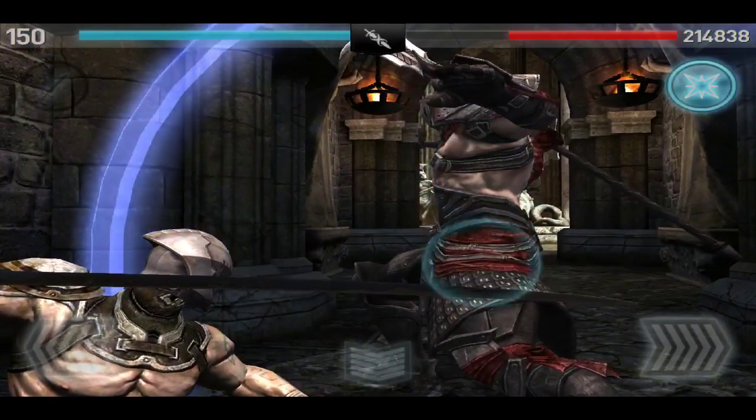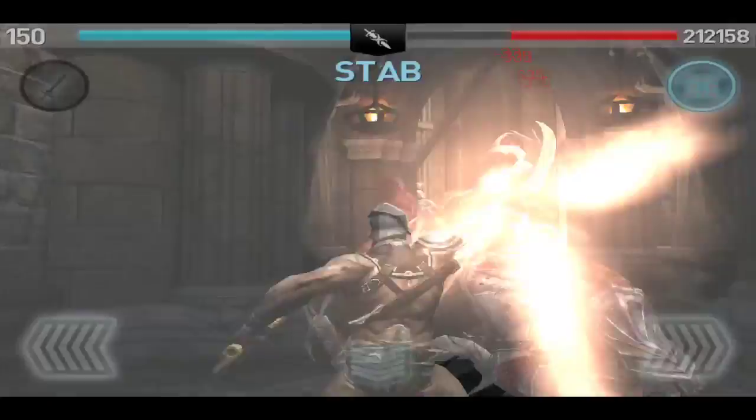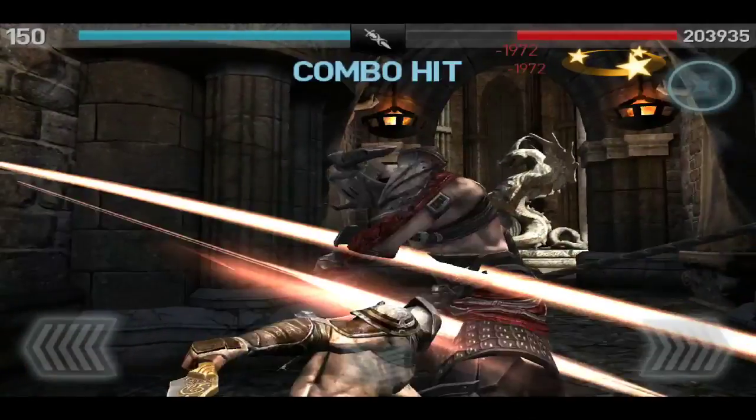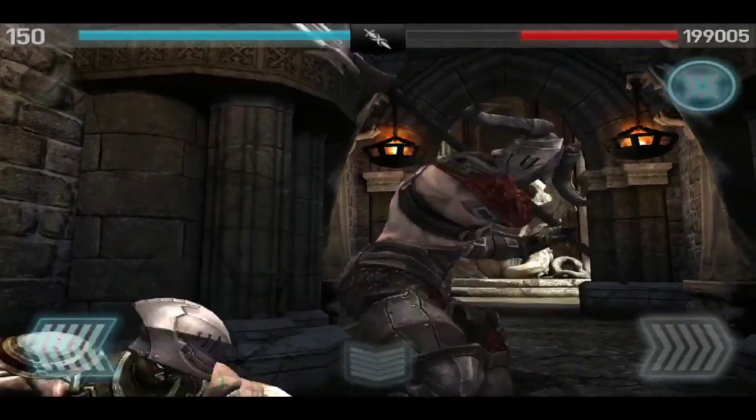None of the Sword and Shield enemies are all that hard, except for maybe the God King — he's still a pretty difficult enemy. After Staff enemies, I don't know what I'm going to do. I want you guys to leave comments suggesting what enemies I should do after the Staff enemies.